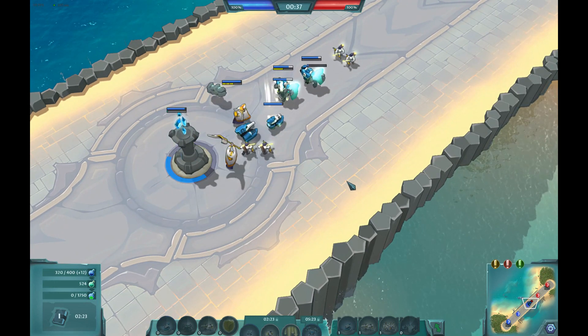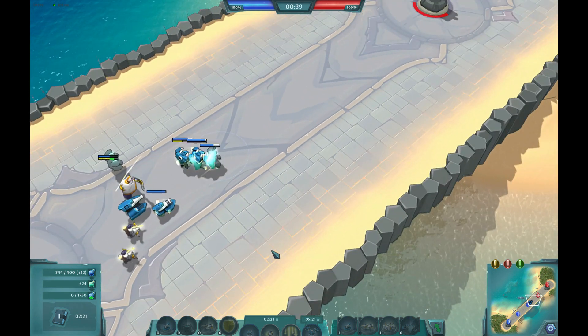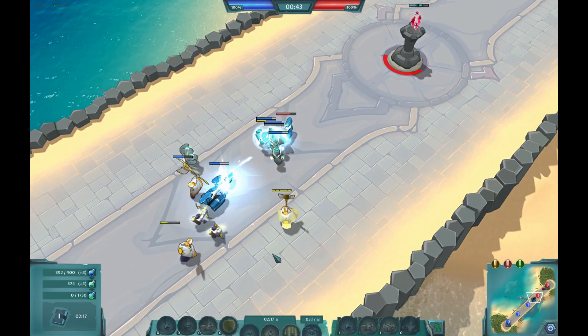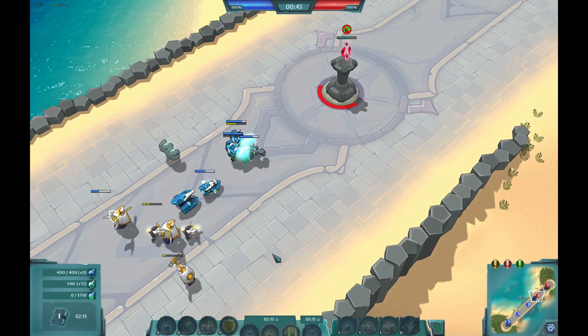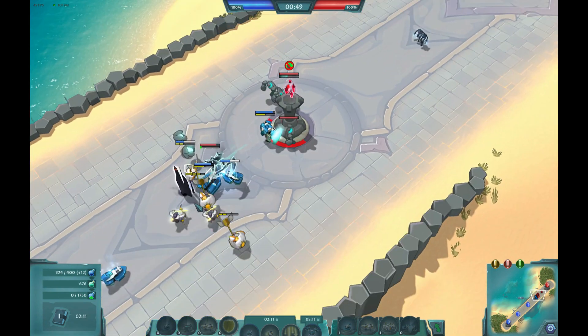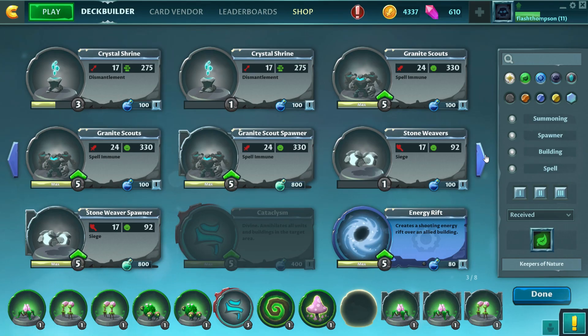For much of the game you are summoning tanks, DPS, and support in your zone of control. But to win, you need to push into enemy areas — you can't summon there. Having spells can really make a difference in those forward fights. Look for spells that synergize with your units or that cover your weaknesses.